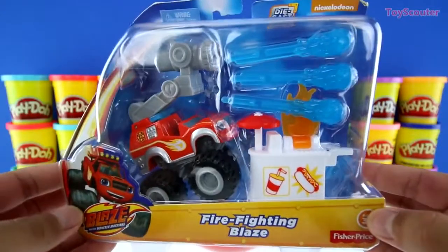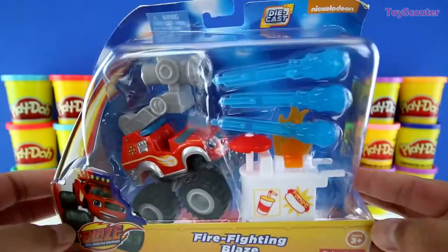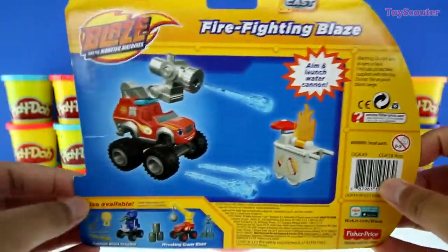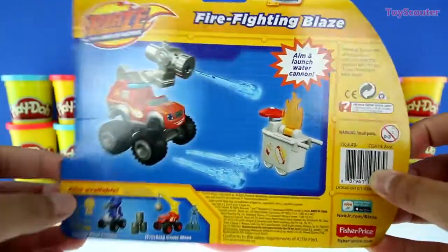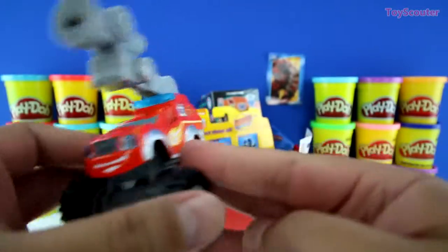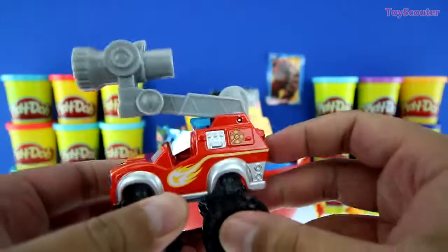Whoa! We got a Fire Fighting Blaze, and it's made by Fisher Price. On the back, it shows you how to play with it. You just aim and launch the water cannon. Here he is, and he looks just like the one on the Play-Doh Egg, except for this big old water cannon.